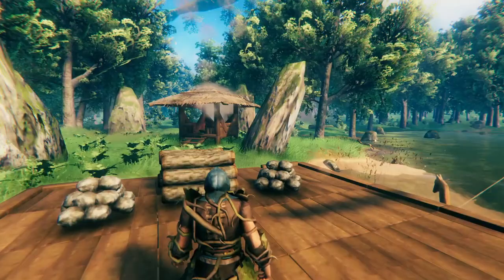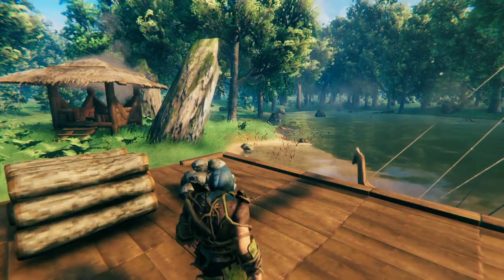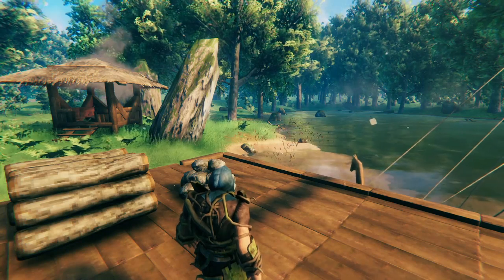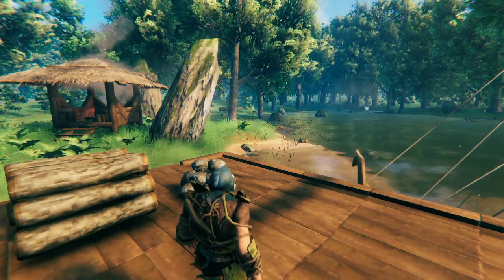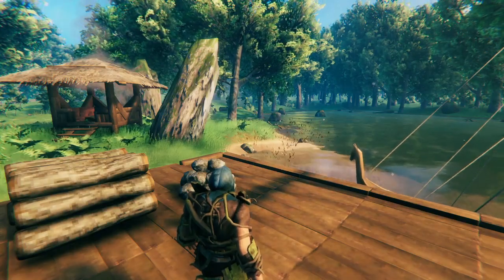We're going to be using the Plains as an example. The first time you go, you've got to clear all the enemies out, so you will need some equipment or gear to be able to do that. But once you've cleared them through just once, you can actually make it safe. The materials you'll need are really, really simple.